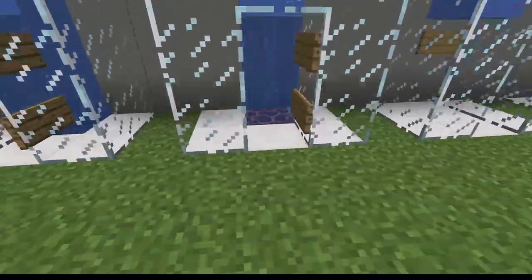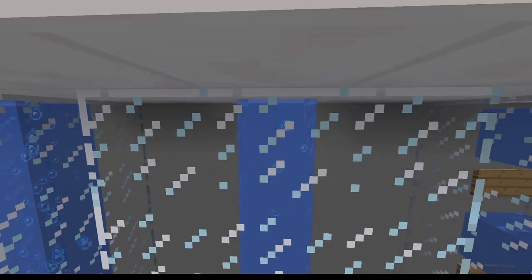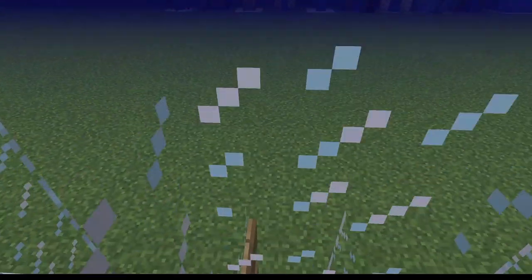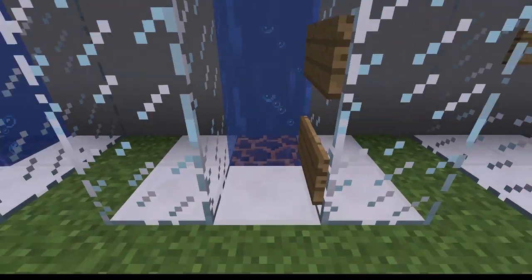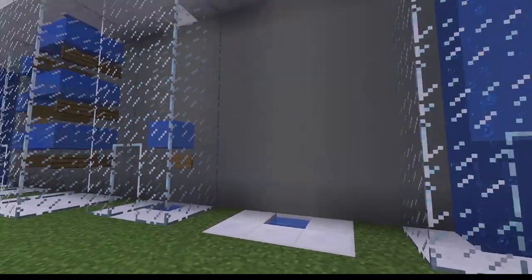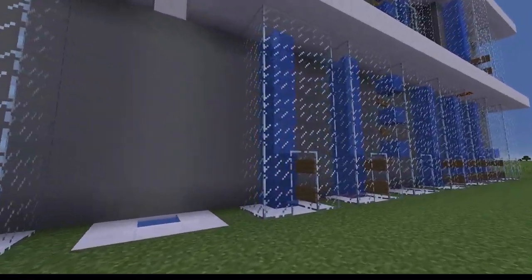There is also a way of doing it using a magma block at the bottom, set up similarly to the soul sand elevator except the magma block goes at the bottom - it's basically the reverse. When you stand on top, it will just pull you straight down onto the magma block and you can walk straight out. The only problem is that it damages you when you get there, so you either need enchanted boots resistant to fire or you have to get out very quickly. Personally, I prefer to use one with a brake as a drop and then the soul sand as a separate elevator.